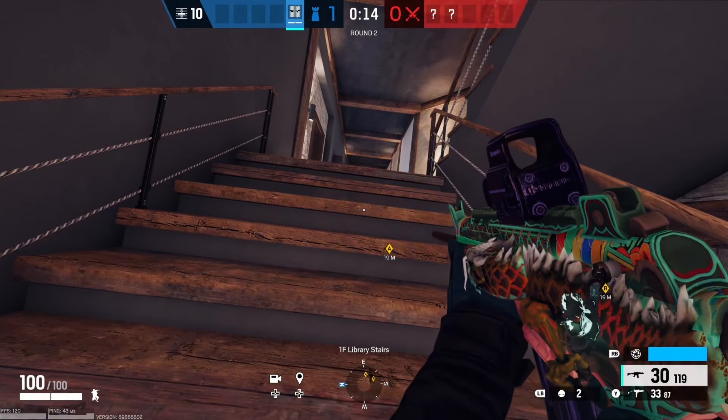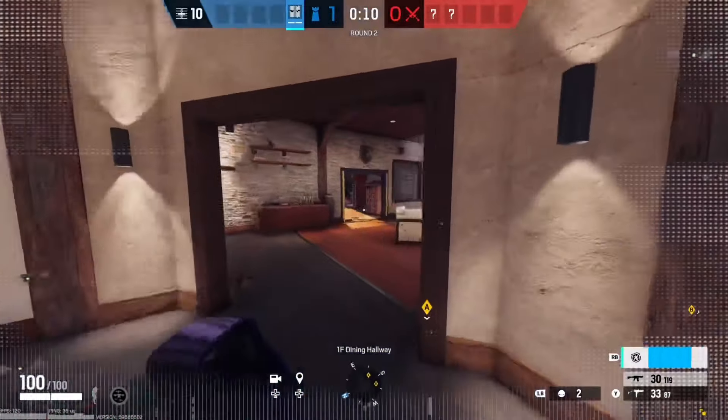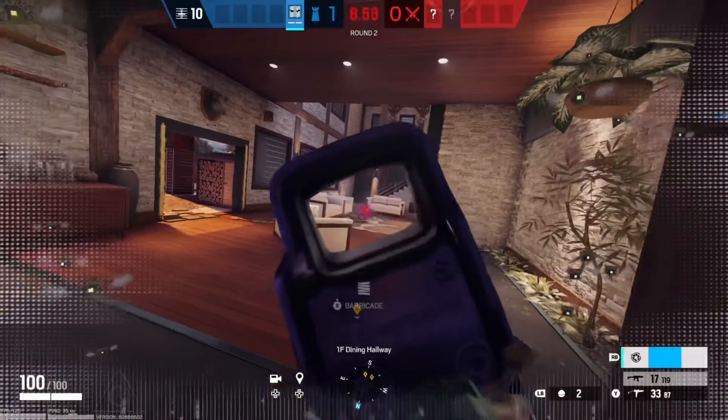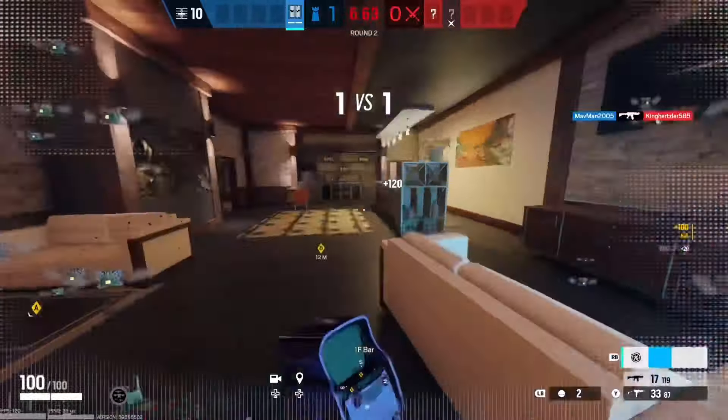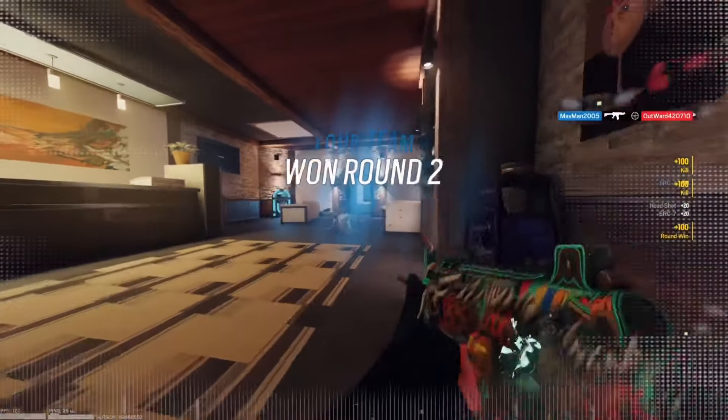This is an example of how you can flank the enemy team if they place Grimm gadgets behind where they're holding. All you gotta do is just run straight through it, get an easy flank on them, and start gunning them down. This is a very good strat that I see work all the time with Vigil, but not everybody plays Grimm.